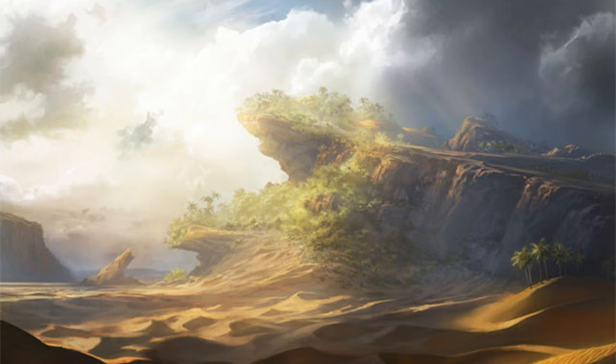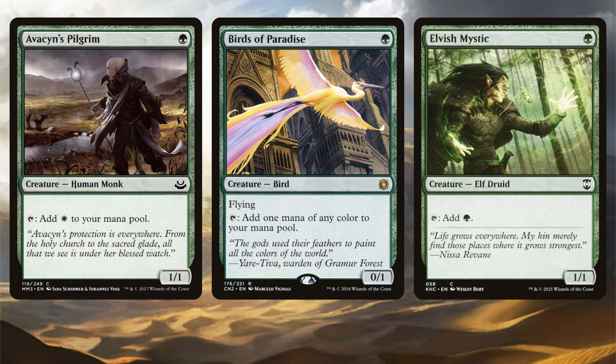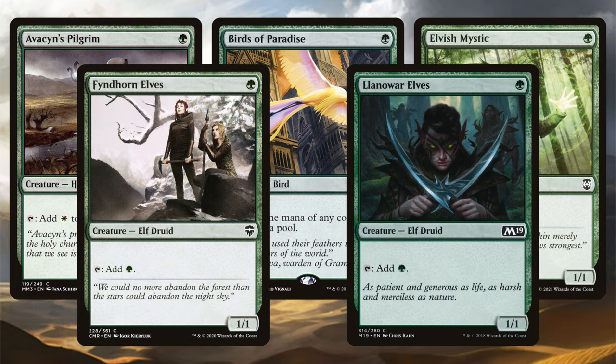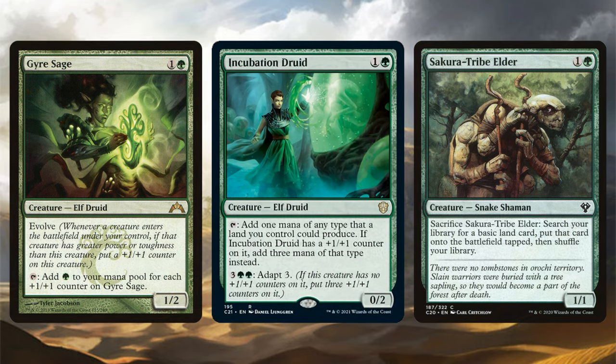We will start with a suite of mana dorks for turn 1 ramp. Avacyn's Pilgrim, Birds of Paradise, Elvish Mystic, Fyndhorn Elves, and Llanowar Elves will each generate us an additional mana each turn, helping propel us into our strong plays much quicker. We also have a few mana-generating creatures that cost 2 mana, with Gyre Sage, Incubation Druid, and Sakura-Tribe Elder. These will keep us on curve and caught up with the rest of the table, while 2 of these can eventually generate us multiple mana each turn.